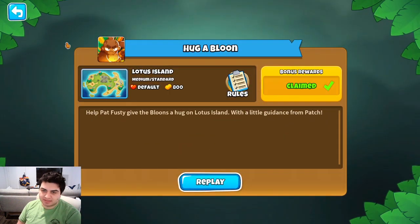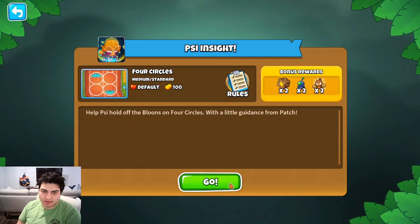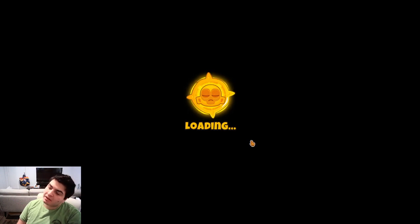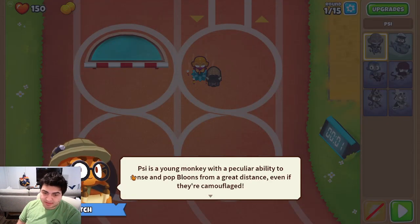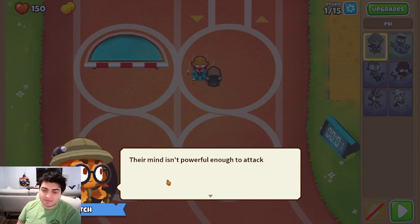Just teaching you how to use Pat Fusty. I think Psy is the next one. Discover Psy's strengths and abilities. Psy is really good — I like them. Psy is a young monkey with a peculiar ability to sense and pop balloons from a great distance, even if they're camouflaged.